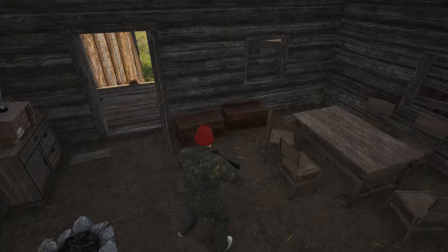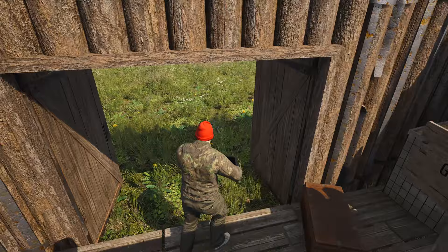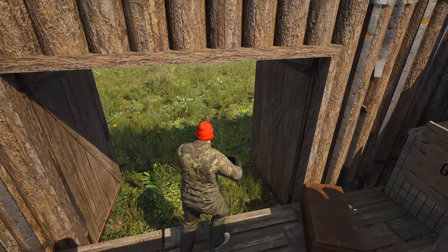Now if you ever get back to your base and you've been raided — oh no, what are we gonna do? Like everything's gone. As you can see, this is what you generally find when your base has been raided: doors open, boxes are empty. So how do we get around this?